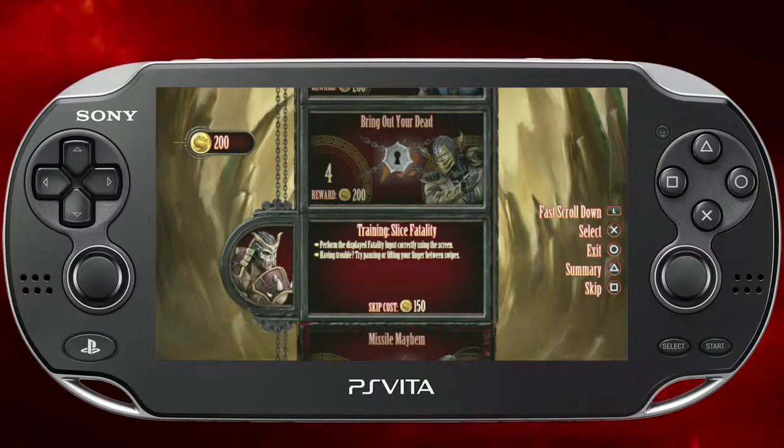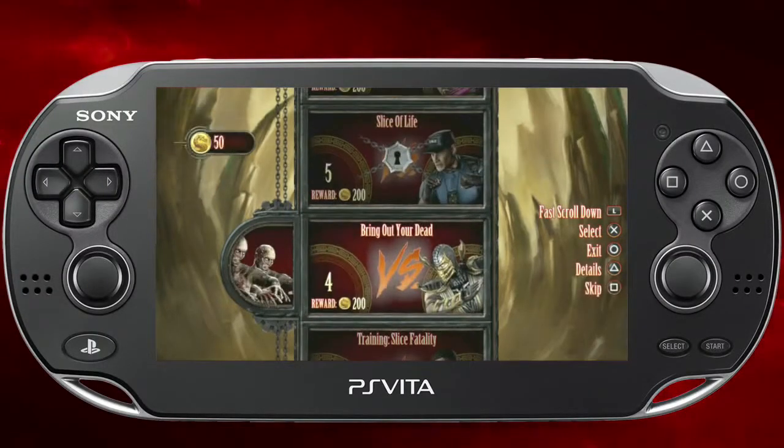If you're having trouble with a mission, you can always use some coins to bypass it. But don't forget — if you bypass it, you may be skipping an unlockable outfit.